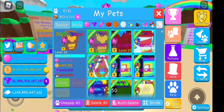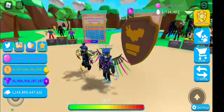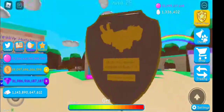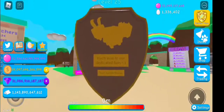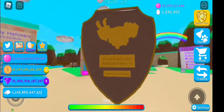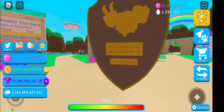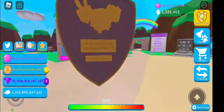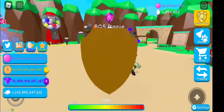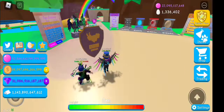Let's equip it and see what it looks like. It honestly looks super cool — it looks like a shield a little bit, and it has the classic trio: the doggy, the kitty, and the bunny on it. It also has 'Much love to our dedicated fans' with a heart from Rumble Studios. It looks like an achievement award from BGS for playing.